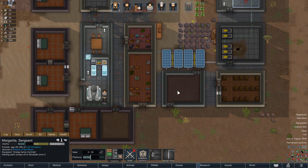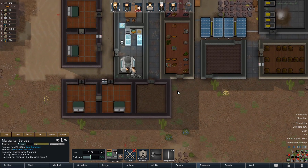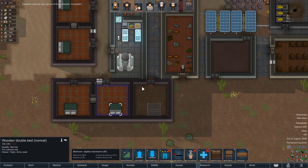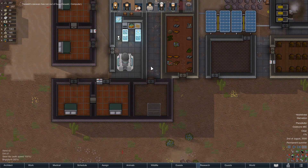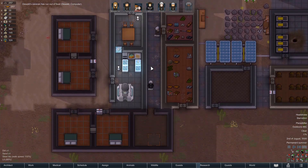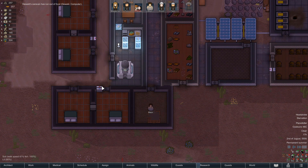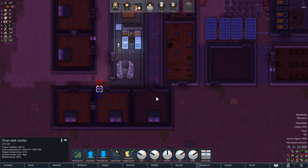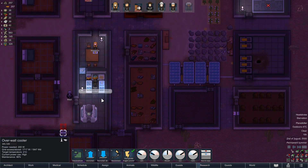It'll all get done in time, probably. I just shouldn't worry. But worrying is my thing. Okay, they ran out of food but I'm sure they'll be fine. I guess I'm going to need to build another one of these. 45 degrees Celsius — that is hot. Like, skin-meltingly hot. In fact, a lot of these buildings are skin-meltingly hot.